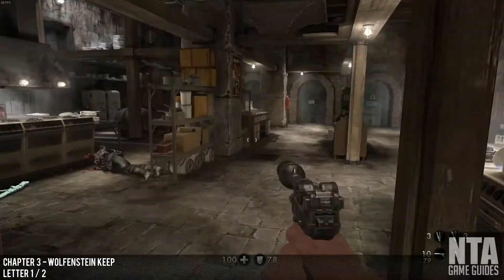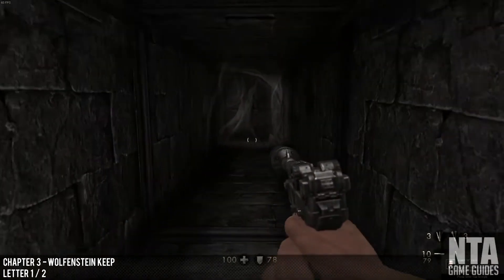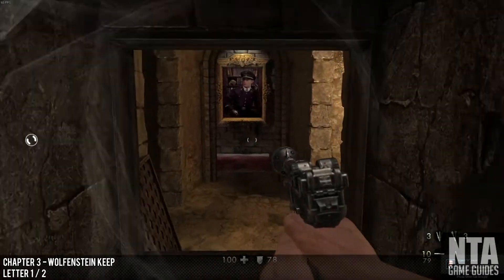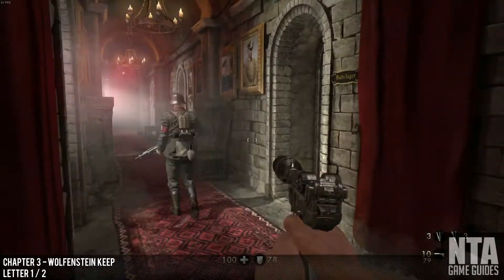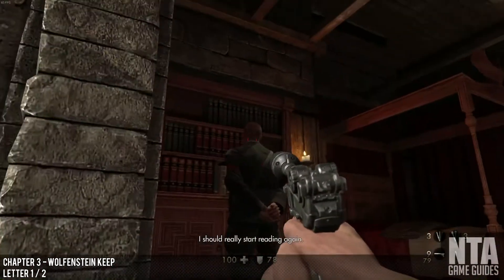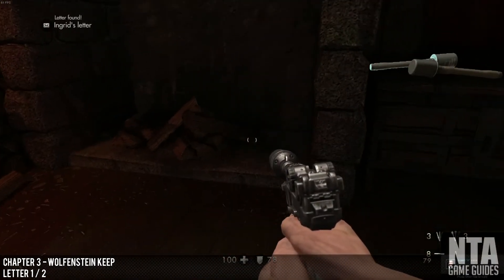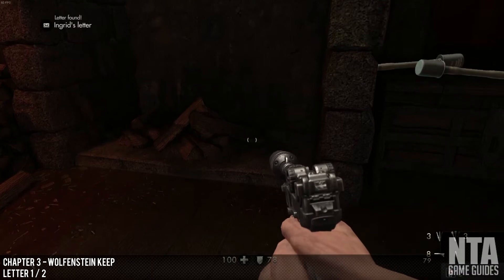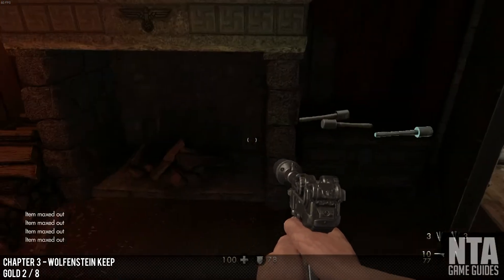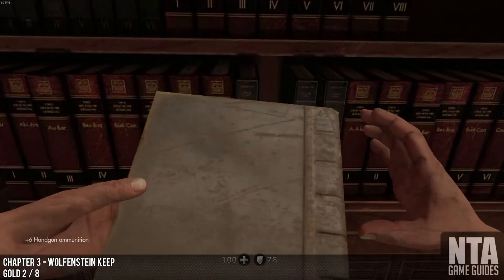From that last location, after you've dealt with everyone in this room, go up and follow the objective marker. Once you go through here, there'll be a poster and a guard to your left. Take him out, and you'll find Letter 1 of 2 next to the fireplace. From there, look directly to your right at the bookshelf where the German guard was looking. Press E — this will reveal a secret room containing gold number 2.